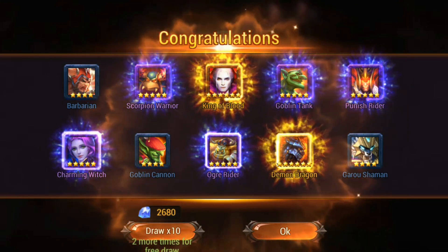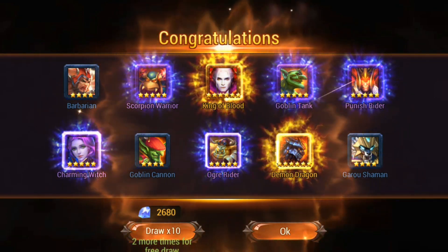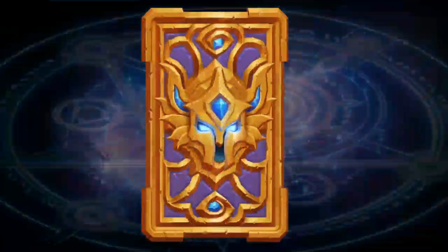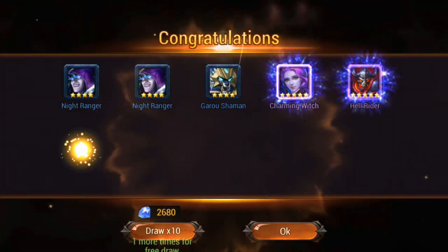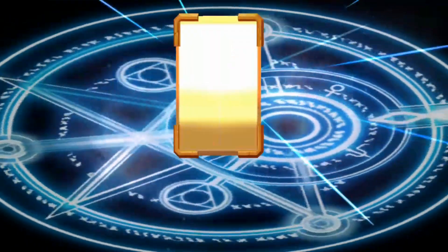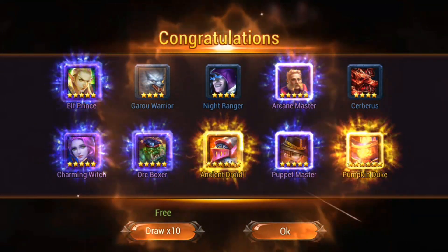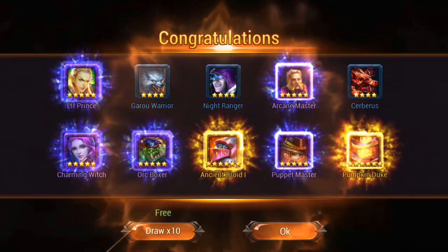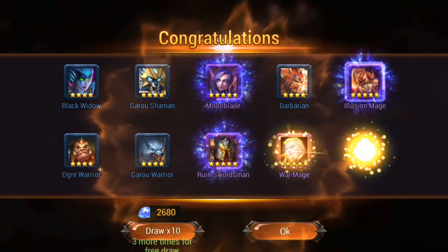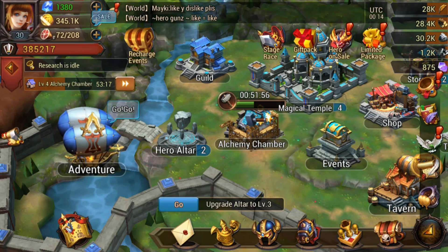The Charming Witch is probably the best five-star hero you can get — she is amazing. King of Blood and Demon Dragon are not that great. Opening another pack: another Witch — that's really going to help our team. Ideally I want an Arno. We also got a Pumpkin Drake, another Witch, and a free card draw from the current event. And we got a War Mage!